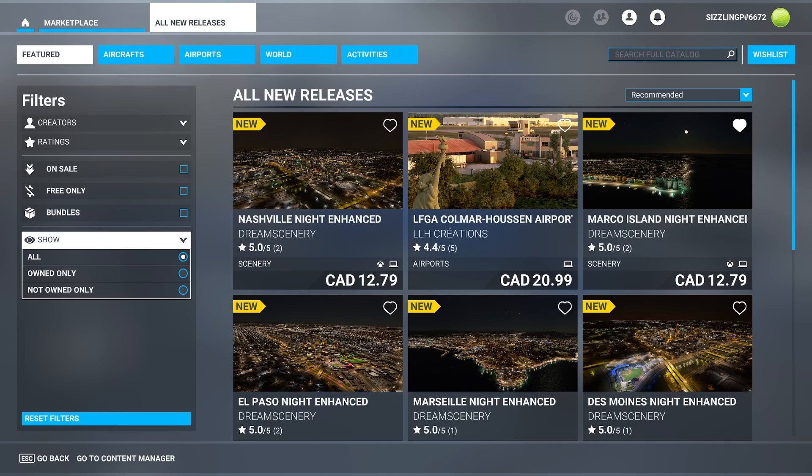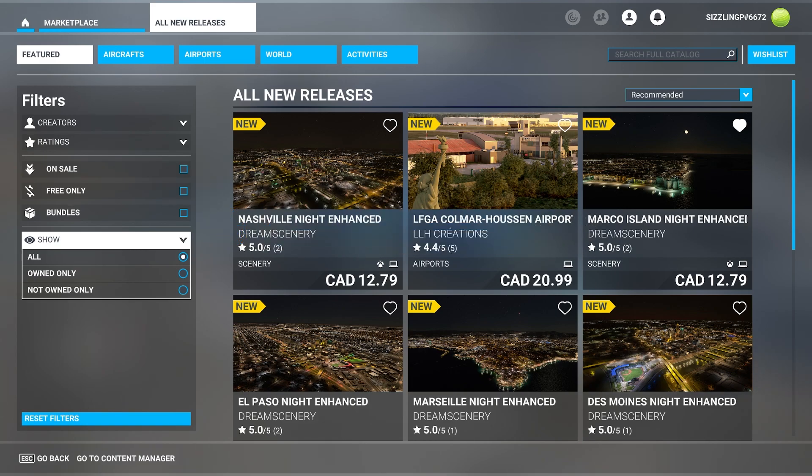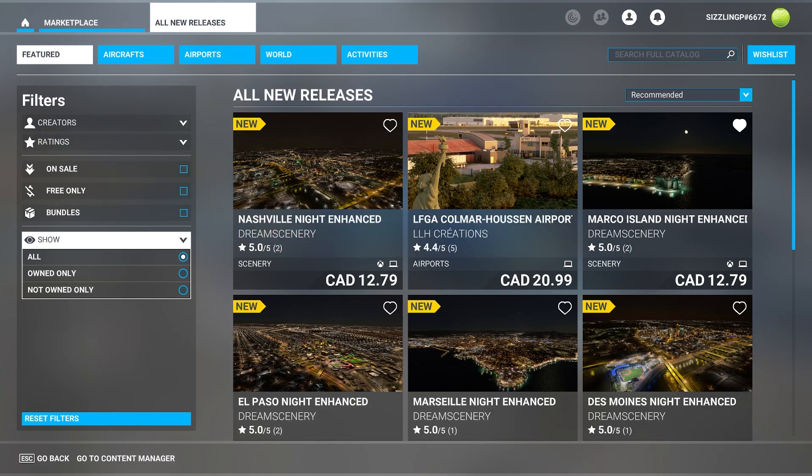This week 27 new products were added to the marketplace — 12 on PC, 15 on Xbox. Just like in the previous week, there are a lot of Night Enhancement DLCs from Dream Scenery that take up most of the spots. There are 10 of them, and because they've released for both PC and Xbox, 20 of the 27 new products this week are just from Dream Scenery.